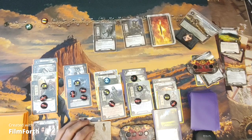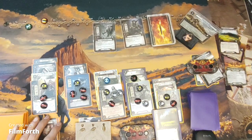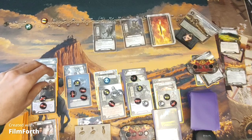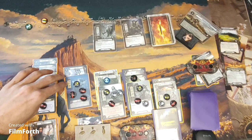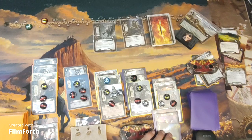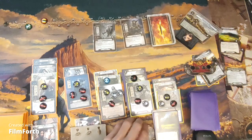I get two resources on each of my locations; the Rohan deck gets one. Legolas is attacking for four — that wouldn't be enough to destroy anything, so we just increase the pursuit value by three and go to the next round.